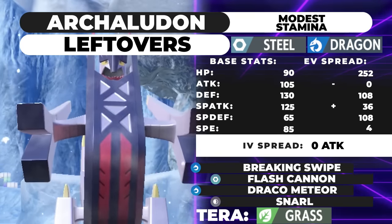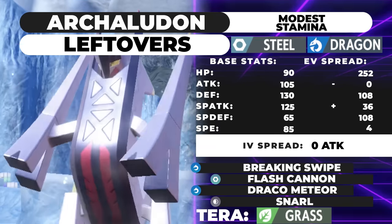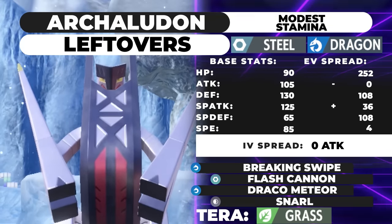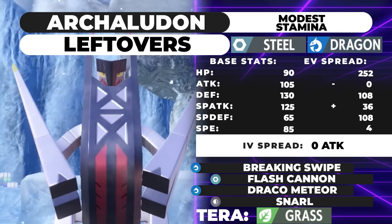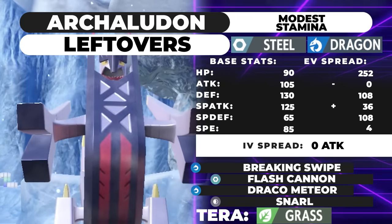The 36 Special Attack is just because we're Modest — it hits the stat bump. At 28 EVs your stat is 163; at 36 EVs it's 165 — it just skips a number, that's what the bump is. This moveset is more of a Hear Me Out set. I don't know if it's going to be the best option for Archaludon, but it's certainly an option.